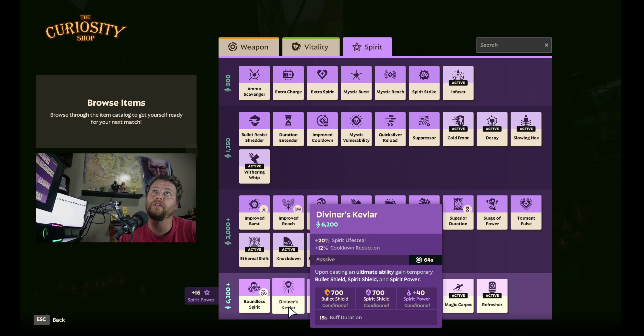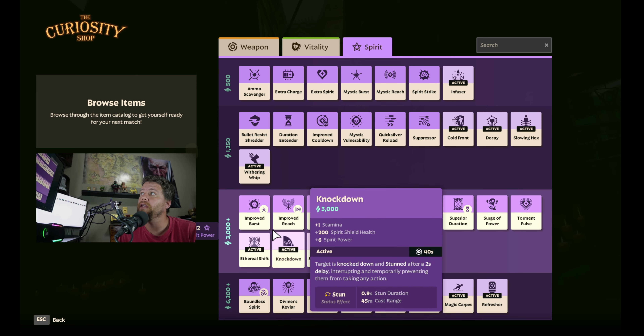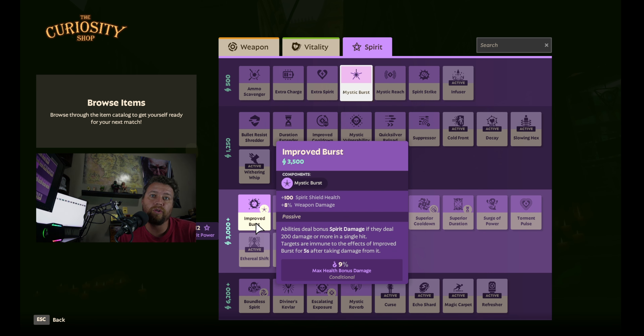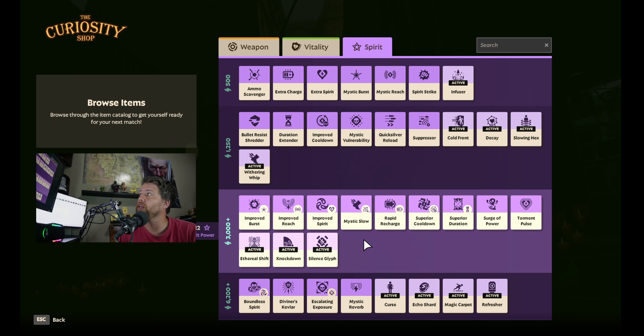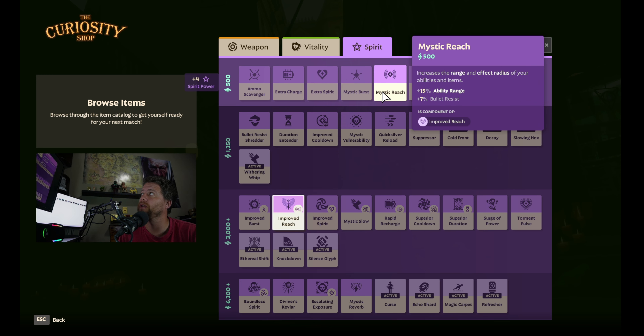That's something I was experimenting with in this build and it worked out well. We also have Improved Burst because you do a lot of burst damage with your dash. We had Suppressor, which we wanted to upgrade into Mystic Slow to keep up with enemies more often. And finally Improved Reach, so that your abilities extend further.